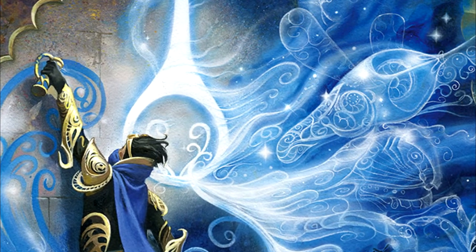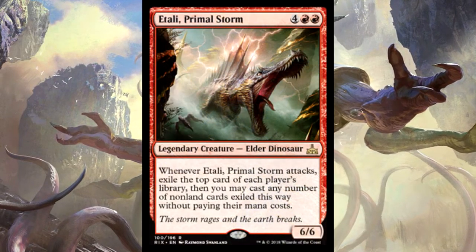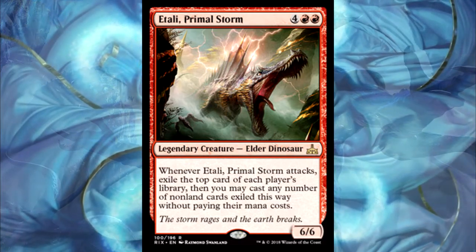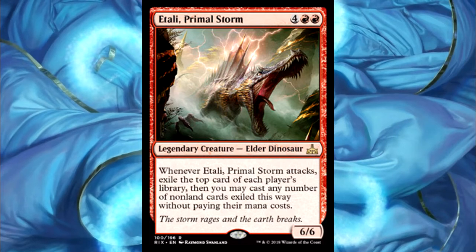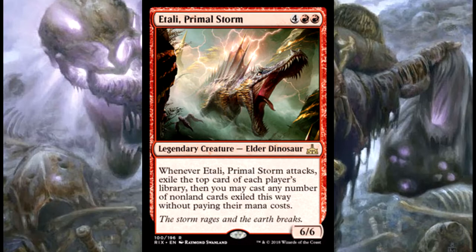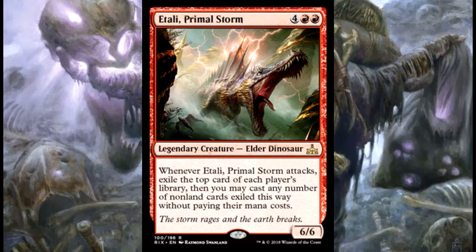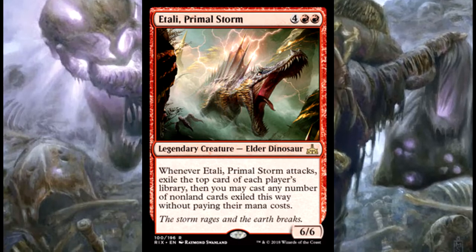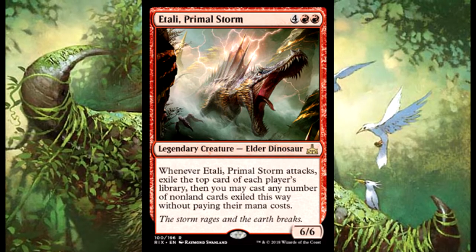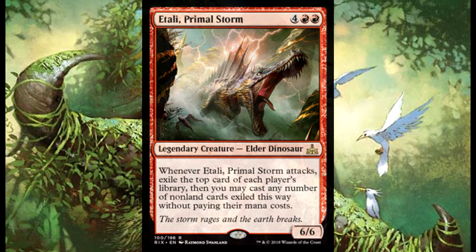Next up at number seven we have Atali, Primal Storm — the big dino of the group, and in my opinion the best dino that was printed. The fact that we have this kind of card draw in red is amazing. You get to draw three cards from your opponents and cheat them out, so you're getting card advantage and cheating mana cost, which are two of the most powerful things you can do in Commander. Red just doesn't have that many of either one, so it's nice to throw them a bone. Whether as a commander himself or in the 99, he's going to be good.